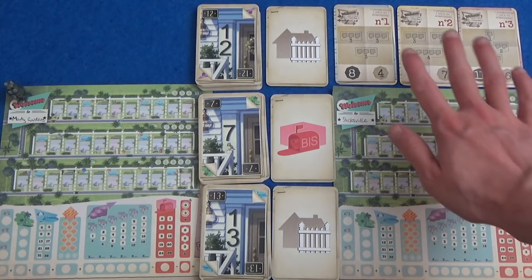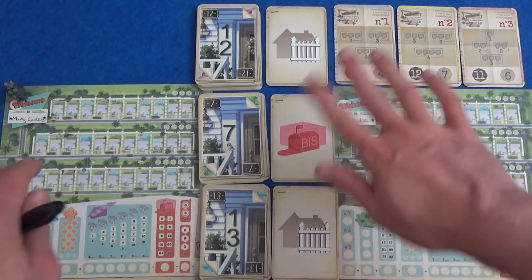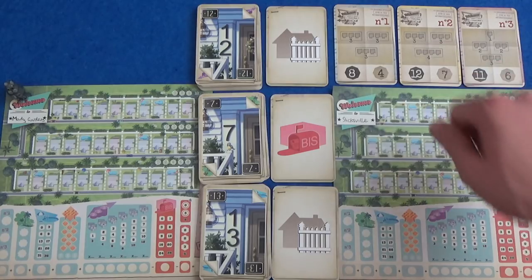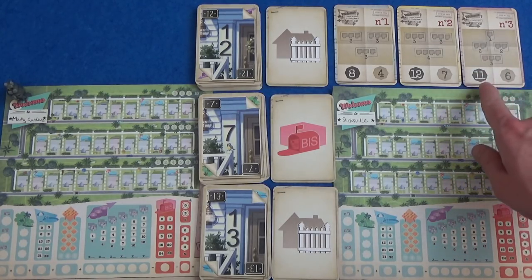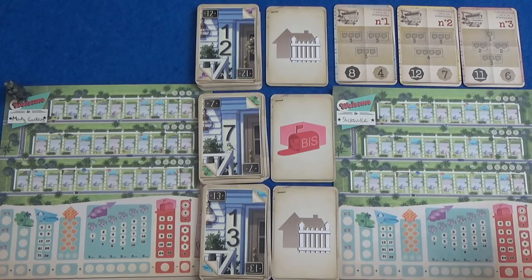Number two is a three, a three, and a four. You have to use different neighbourhoods. As soon as they've been used for this, they get written on that they've been used, and you need to get some more neighbourhoods going. And number three here for eleven points is a size one, two twos, and a size three. So that's one reason that you want to fence off areas.